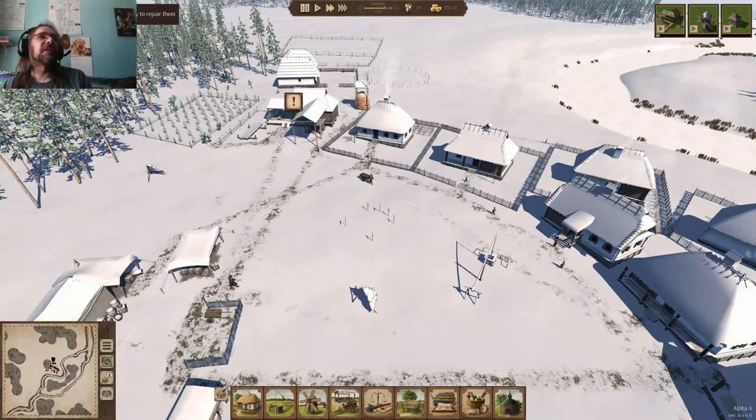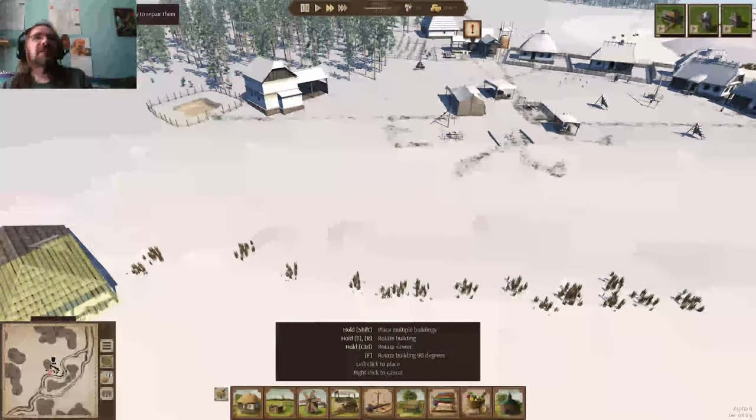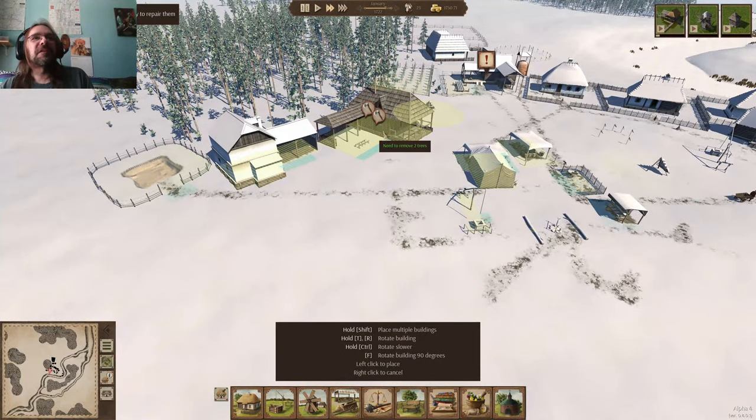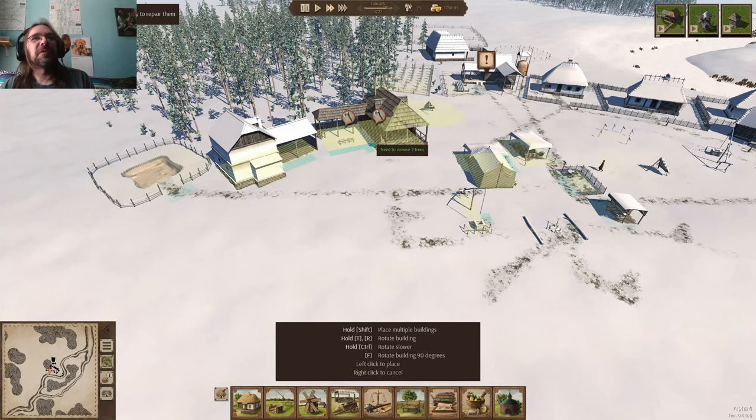Carts are wearing out — we need a carpenter. Okay production, we need a carpenter because we need those carts. Let's put our production stuff over on this side. Space occupied — yeah, we can put it there, we'll just need to cut two trees.